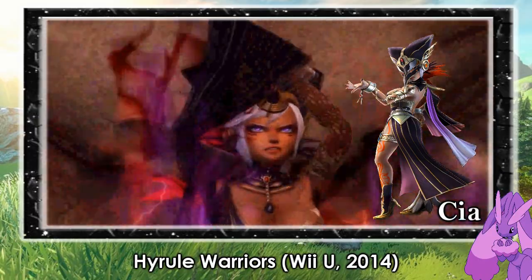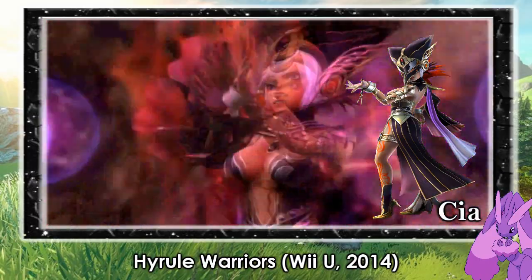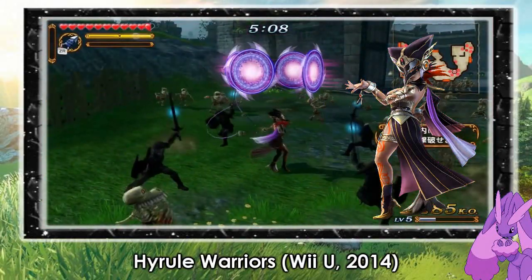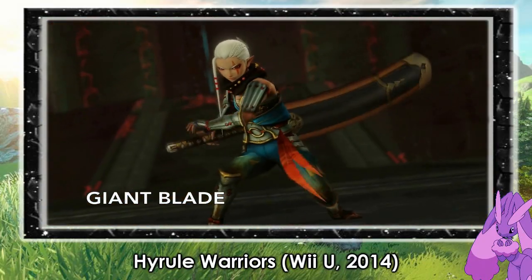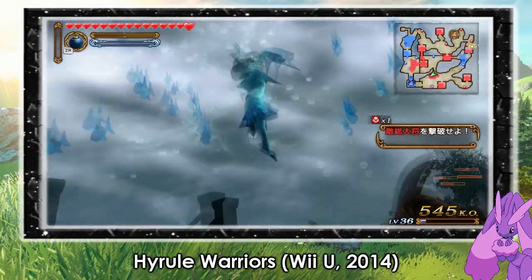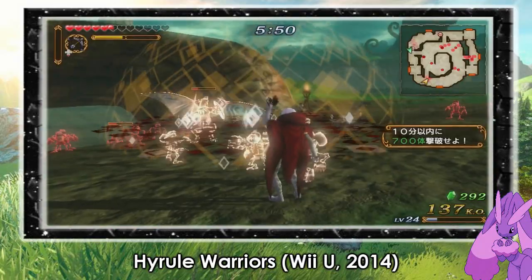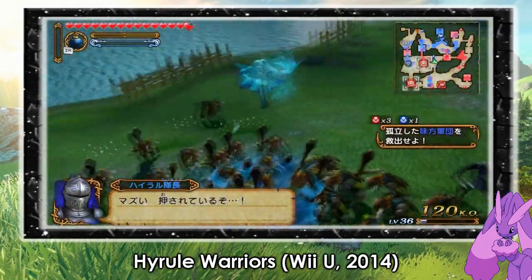Cia is the witch who is very much obsessed with the Hero of Time, also known as Link. She wants to own him and have him by her side forever. She wants to disrupt the cycle of the Hero of Time and the other cycles of the Triforce. As for non-DLC characters, I always use Princess Ruto and Ghirahim. They are both fast and their specials are fun to use to destroy hundreds of enemies at once.